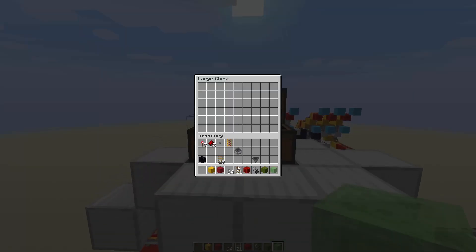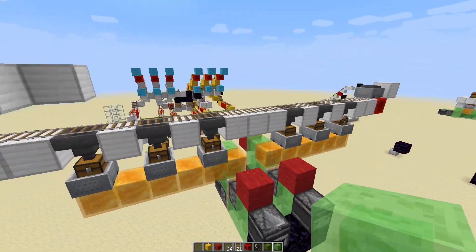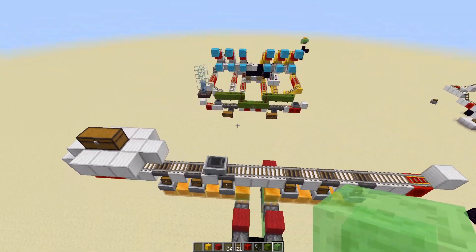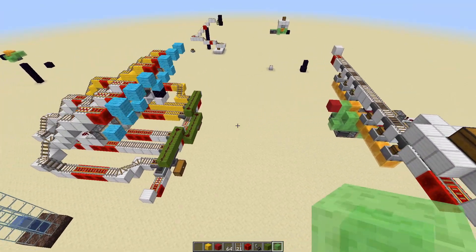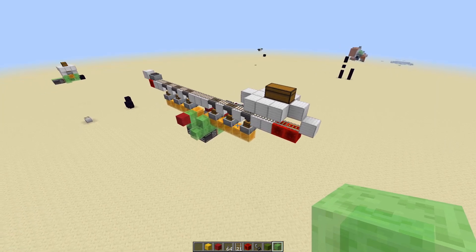Once it reaches back into this station, you can get more supplies and they'll just get dispersed and so on. I don't know if there's really any feasible application for this — this took like three hours to build. I don't think I've seen anyone come up with this idea before on the internet, but that's probably because it's not a good idea.